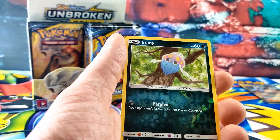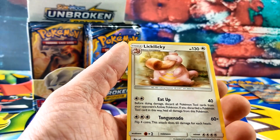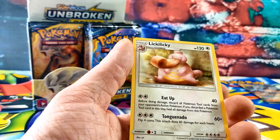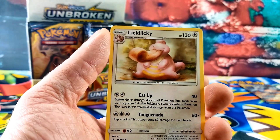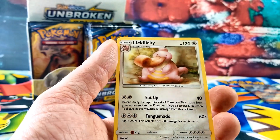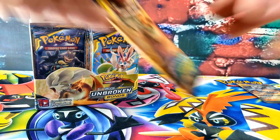Sandshrew. The reverse is an Inkay. And the rare card is Lickylicky — whoa! That's so cool. Yeah, I like that. It's got a big tongue. That's so classic. I'm glad you like that card, buddy.